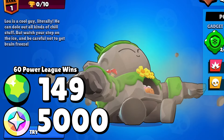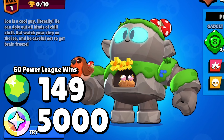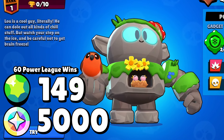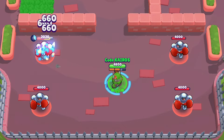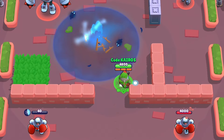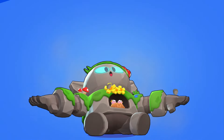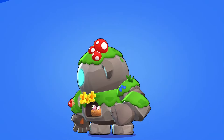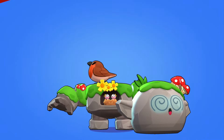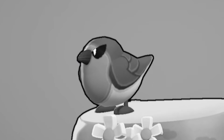Stone Troll Lou is an epic skin that will cost 149 gems or 5,000 bling on top of 60 Power League wins. He's completely made of stone, with some birds living inside him as well as plants growing all over him. For his attacks, he throws birds that sing and leave musical notes behind, and for his super, he throws down a log that creates a big pond with birds flying around the edges. When he wins, his body parts magically assemble themselves from the ground, then he pulls out a bird. When he loses, he slaps himself in the face so hard that his head comes off.